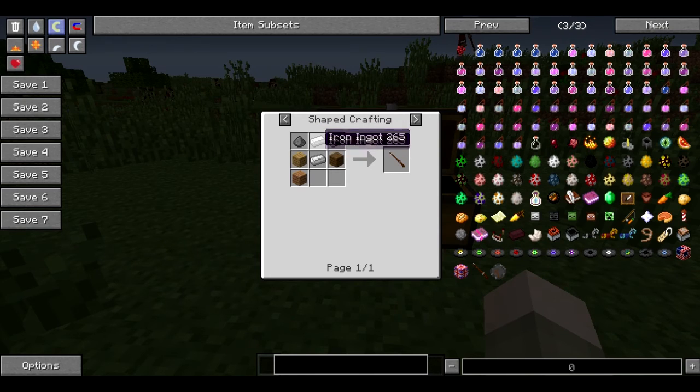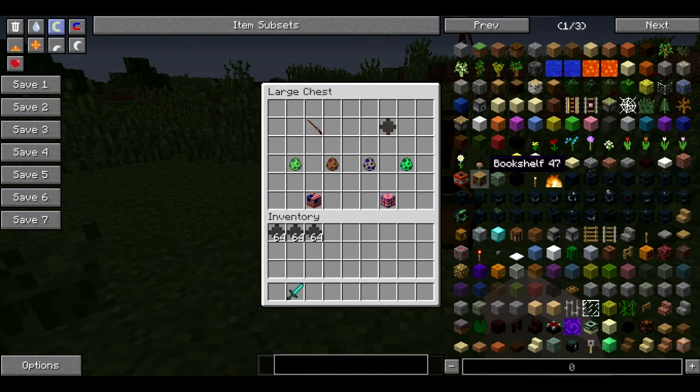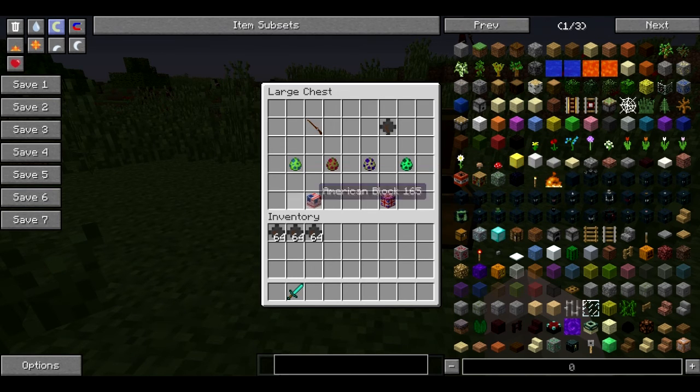The musket is crafted with three iron, three birch wood in this shape right here, and a piece of gunpowder. You can pause the video if you need to see the recipe, but I'm just gonna rush right through it. The musket ball does not have a Not Enough Items recipe, but I believe you craft it with one of four iron. I'm not sure — I will look into that.